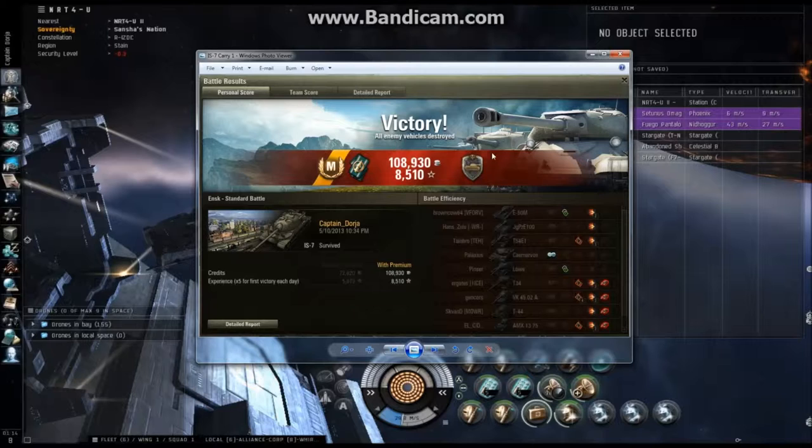But all is not lost — Steel Wall. Everybody likes a Steel Wall. Five times experience for the first win of the day: 8,510. And during this special event there's three times crew experience for tier 10 heavy tanks — so about 25,000 experience for my crew. That was really awesome.